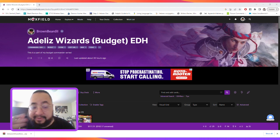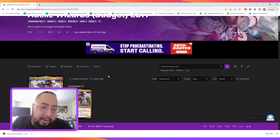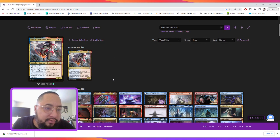Hello everyone, this is Lexicon coming at you with another budget Commander list. Today we're going to be looking at a commander that's pretty fun to play, that pumps the squad every time we play an instant or sorcery. The commander is Adeliz, the Cinder Wind, a three-mana spell with flying and haste that says whenever you cast an instant or sorcery spell, your creatures get plus one, plus one.